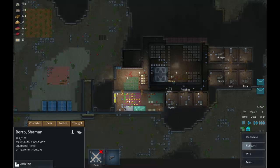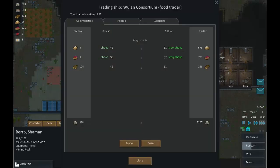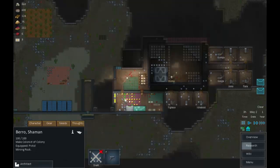A slave trader is passing by - excellent, more bodies. Barrow, got a job for you. Oh wait, it's actually a food trader - don't really have anything we need from them. Never mind, we'll get them next time around.